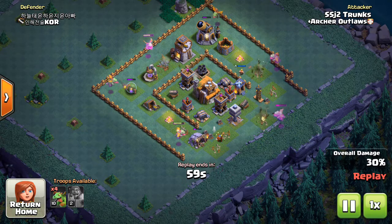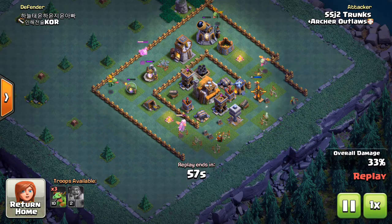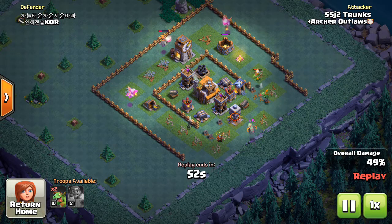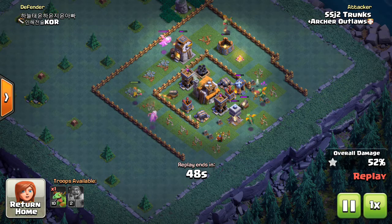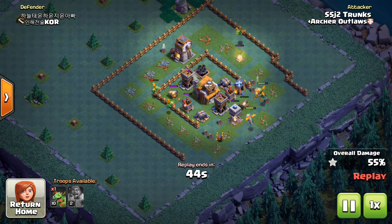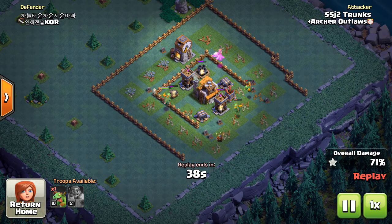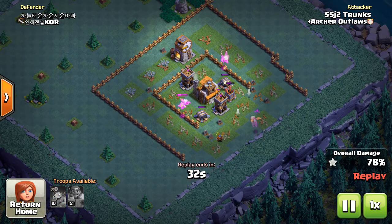One of the other key things you want to do as you're spreading these baby dragons around the base: if you see one tanking, you can sneak in other baby dragons around it to start working — use that to your advantage. As you can see, the firecracker down at around seven o'clock was working on one baby dragon while another was in there raged and taking it out.